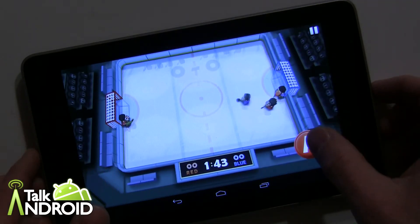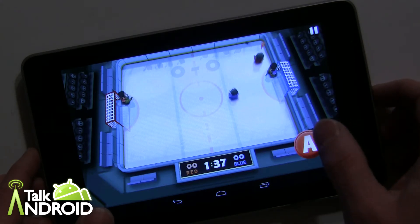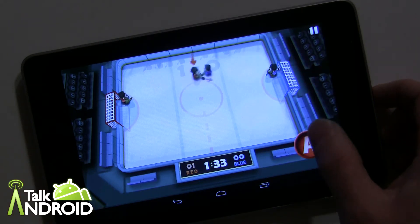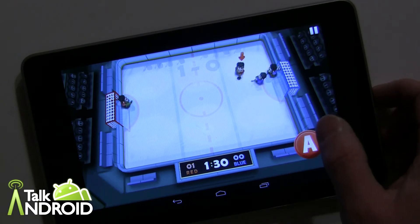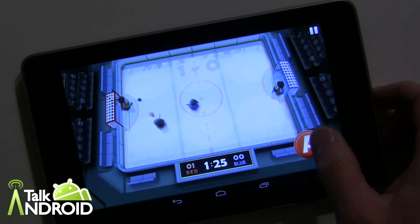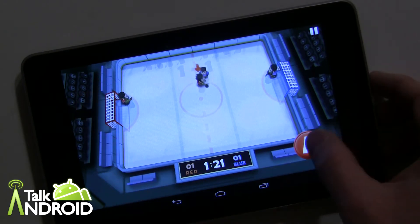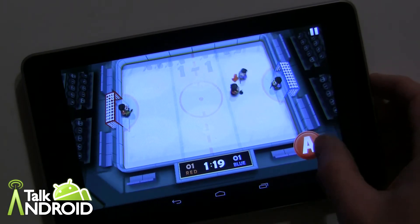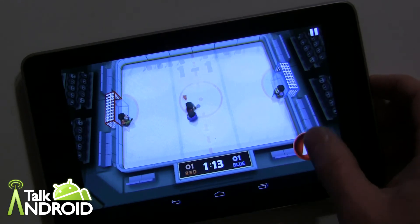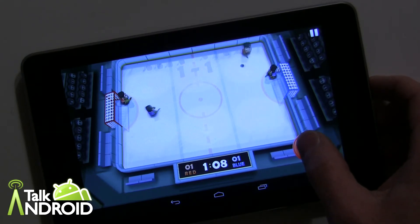You shoot with the A button — shoot and check. You can see my guy moving automatically, which isn't too bad, and there's the score. Goalies are automatic here and you can see the puck ricochet. I just scored a goal against myself off the ricochet — that's totally where it reminds me of air hockey.